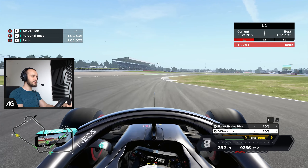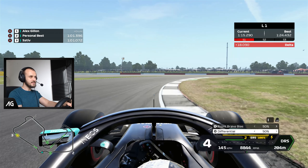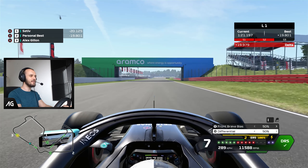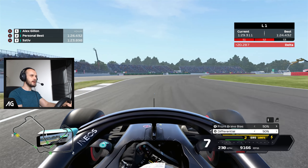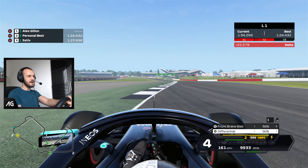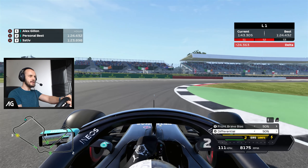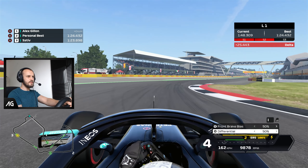DRS open right to the outer limit there on the kerb, and wide open for the run down the Hangar Straight. Braking at the 100 metre board — trying to get it all slowed down. There's no way I can stop the wheel from locking. Just keep it clean just about. On the power once again. We've chosen Silverstone because it's the most flowing circuit of all the circuits in this game.